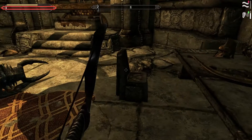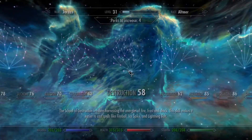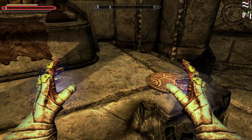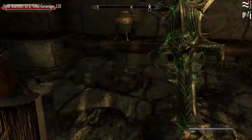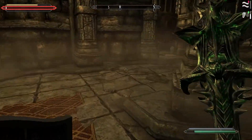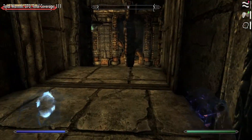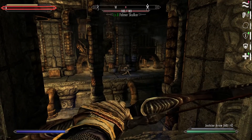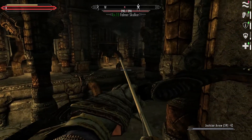79 seems to be the max level for lockpicking at level 31. Two more, right? Yeah — one more. Good. Now, unlike the Dwemer, the Chaurus can see — they can see, unlike the Falmer. Dwemer could see pretty well when they were alive.